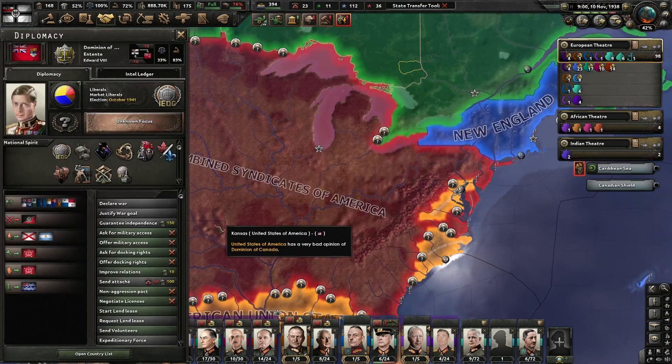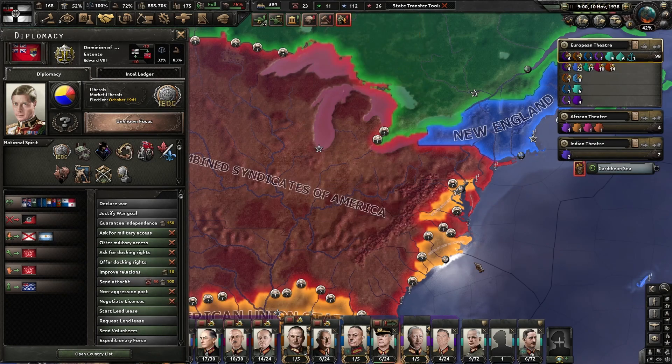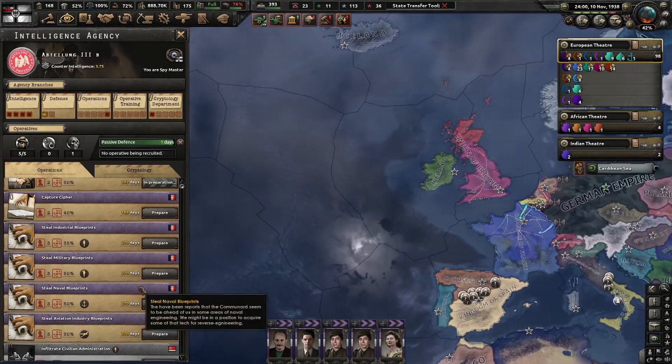Now it's going to be interesting. I can't send them an attaché because we don't have enough command power. But yeah, that is a change — that's definitely different.